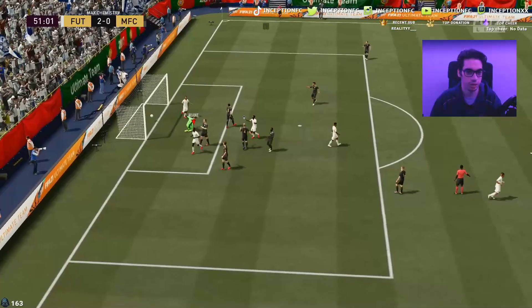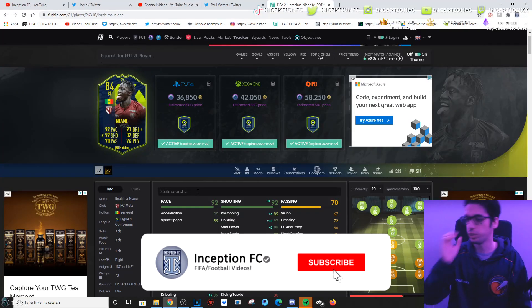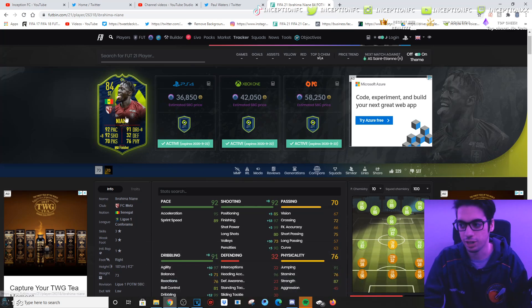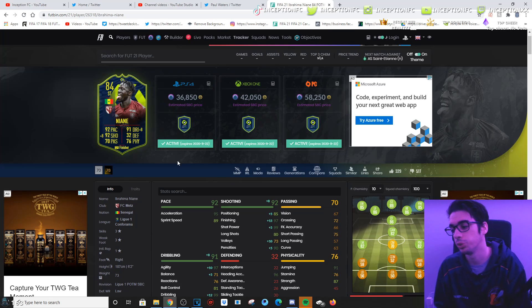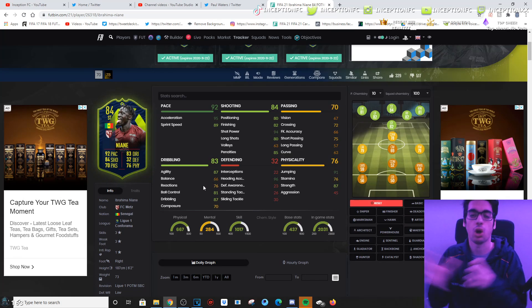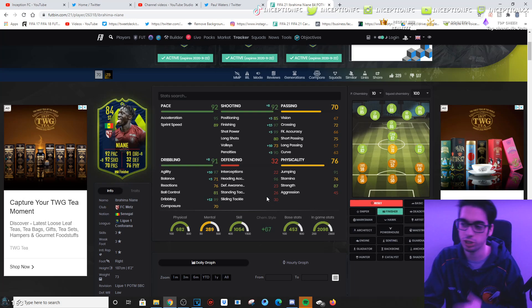He's in a good area to score that opportunity — we'll definitely take that. Final verdict on this Nyane card: I noticed a lot of base characteristics that affect him. We're looking at a card that is 6'2", very skinny and lengthy with really poor balance, reactions, and composure in-game. Those things together really affect the performance of the card in regards to left stick dribbling and all that. Even with a finisher chemistry style boost at full 10 chemistry, he still feels like a usable card, but not necessarily ideal with how FIFA is played nowadays.